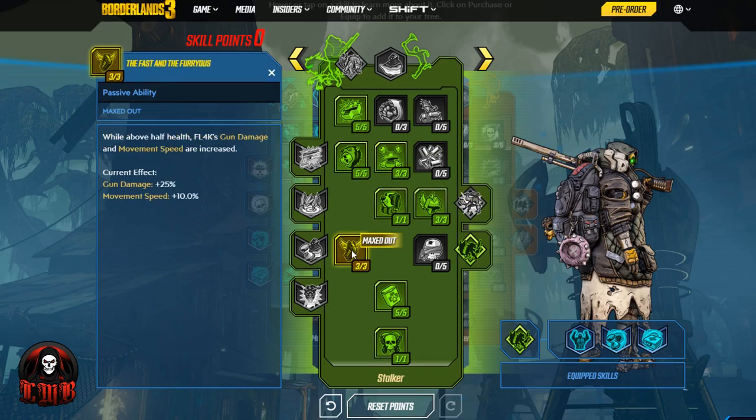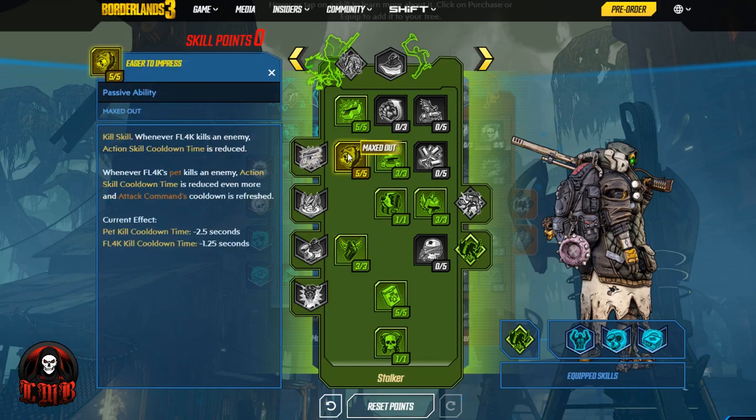Coming down into the next line, we get Fast and the Furriest. While above half health, Fl4k's gun damage and movement speed are increased. We should be above half health most of the time — we have a shield, the health regen, and the large health pool. So we'll be getting that gun damage and movement speed buff for the majority of most fights. Gun damage 25%, which is huge. That will allow us to get more kills, which will then reduce our action skill cooldown time.